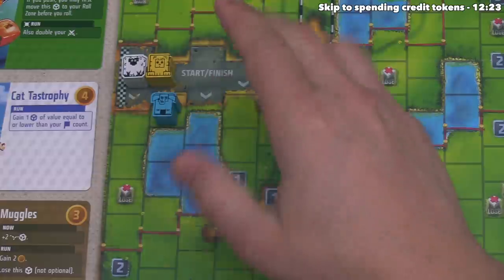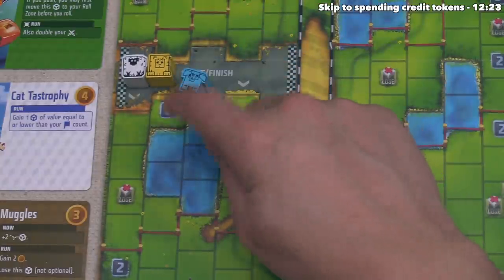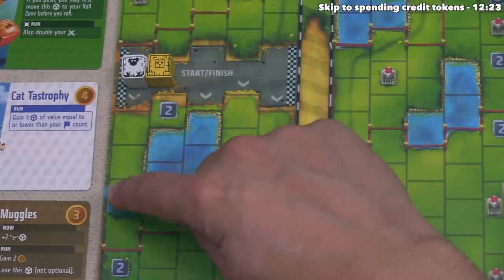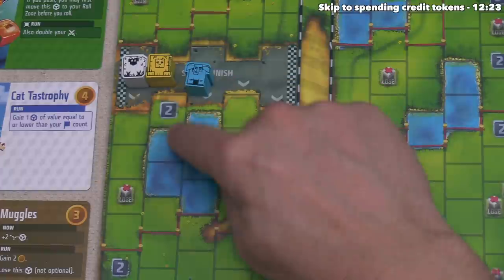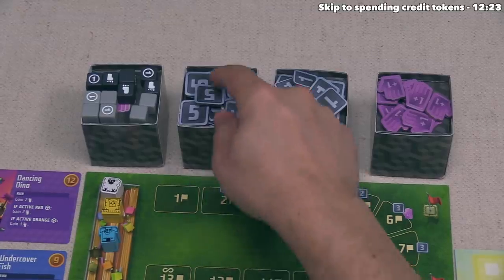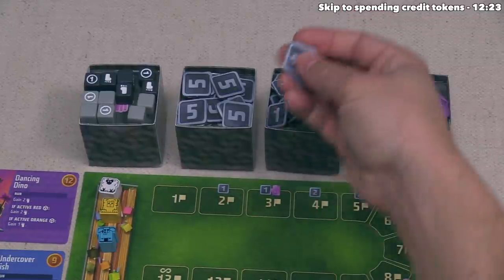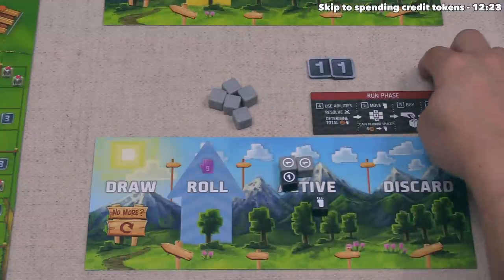You are only allowed to move onto water spaces if you have a die that gives you that ability. The blue dice — Undercover Fish — have an ability that grants two feet that may be used to enter water spaces. It's an expensive die at nine buying power, but good to know it enables water movement later. Blue has four options and moves over here, gaining two credits for landing on that spot.